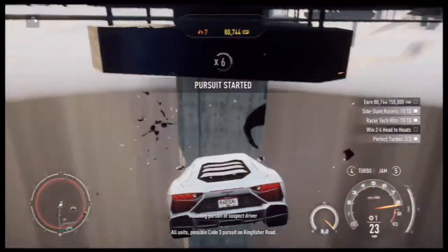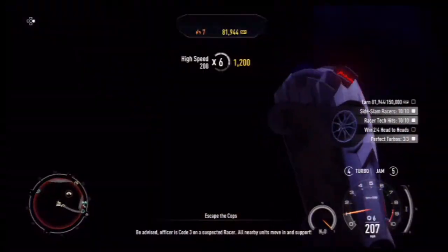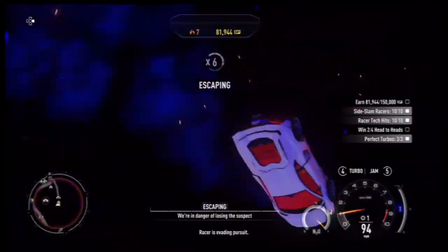All units, code 3 pursuit on Kingfisher Road. Be advised, officer is code 3 on a suspected racer. All nearby units move in and support. Racer is evading pursuit.